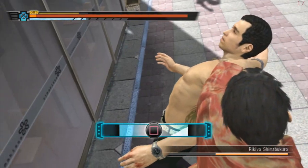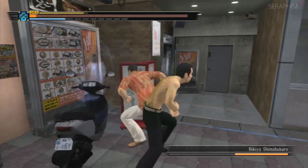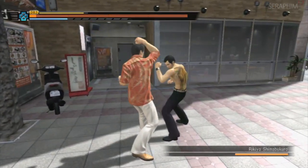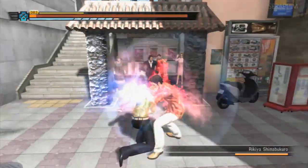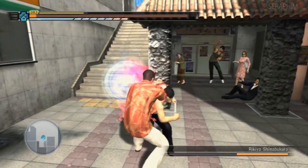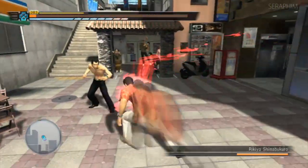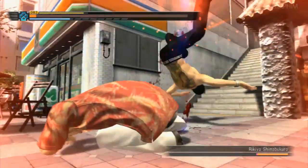Blocking in Yakuza is hit and miss. There are certain moves that will break your guard, certain moves that will low kick you and just do damage through your guard, and then there are things that will be blocked. Right now I'm using this effectively to neutralize the fact that this guy is very quick, has lots of combos, and is very random.